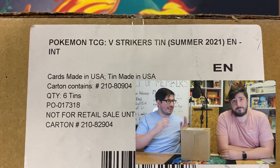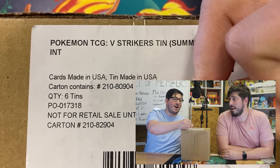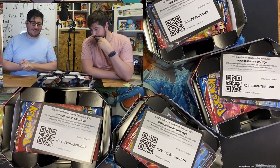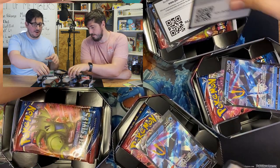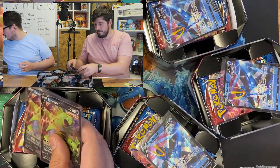So we're going to do a magic trick to get into this. We're going to go three, two, one - there we go. We've opened these up for a bit of ease and to make the video a bit smoother, but the code card's on top. We've got three Empoleon tins which I'm going to be opening, and three Tyranitar tins there which Tim is going to be opening.